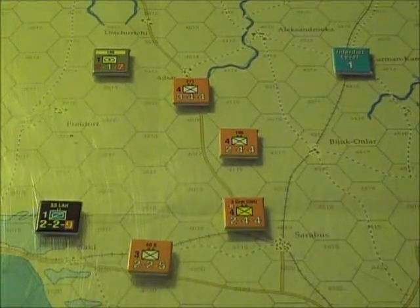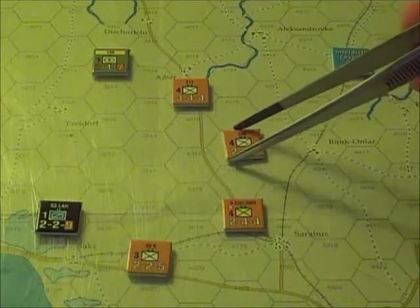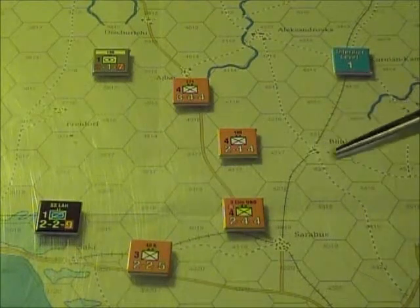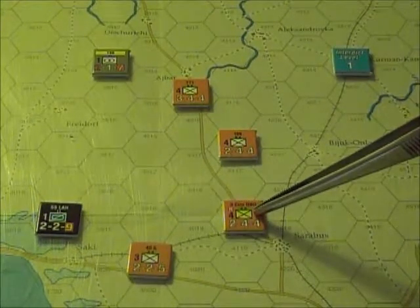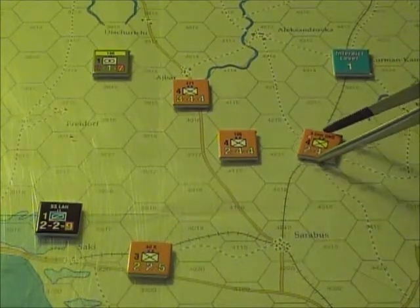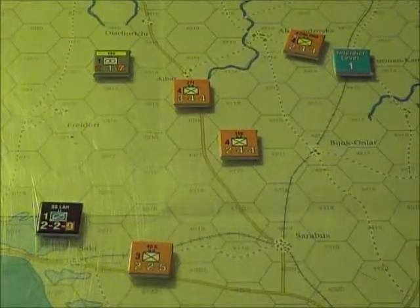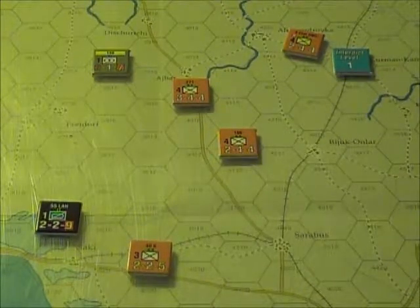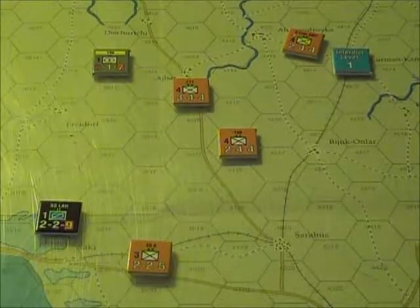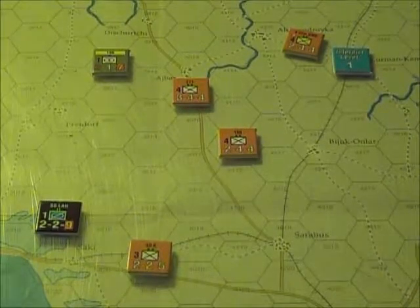You also have to be on a road the whole way. You can't jump on a road and then start strategic moving. It's an entire road move, so the unit begins on the road. You also can't enter a zone of interdiction. Axis players take note — interdicting likely avenues of approach of Soviet reinforcements is a good idea. Finally, units must be in general supply in order to strategic move and cannot move into any hex that would be out of general supply.